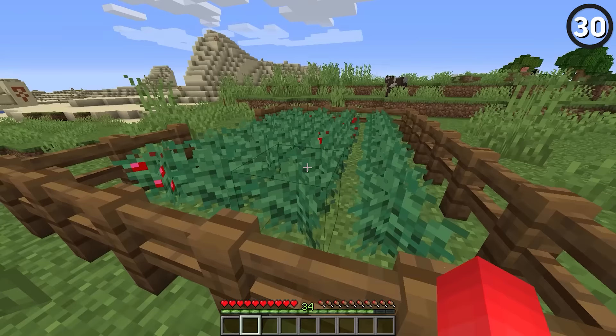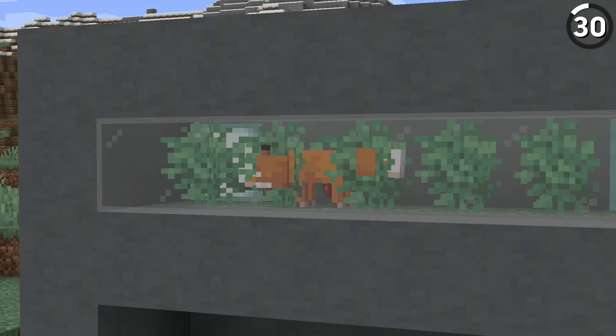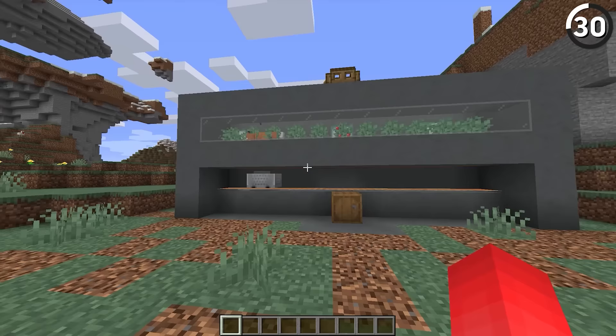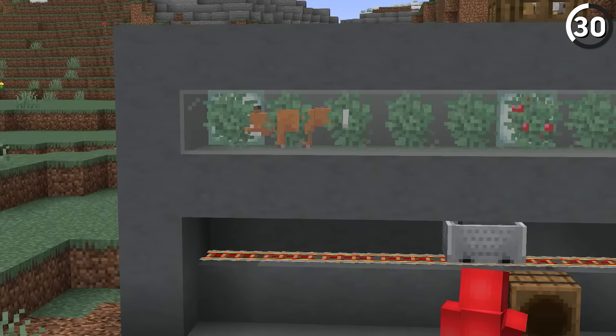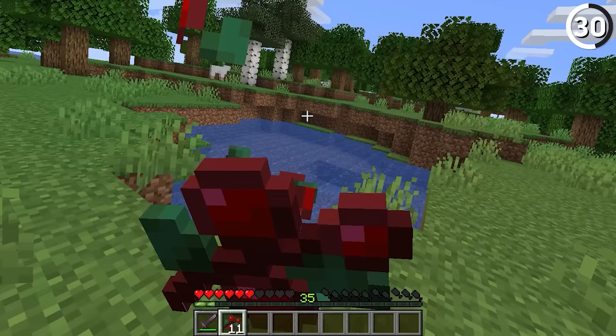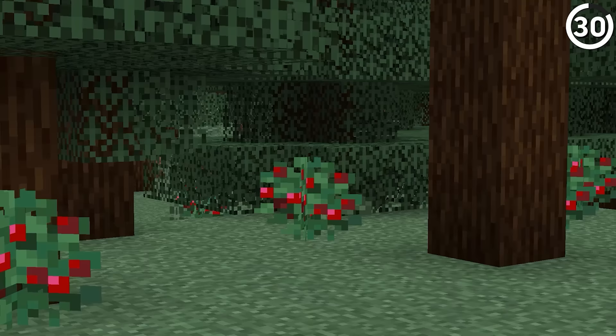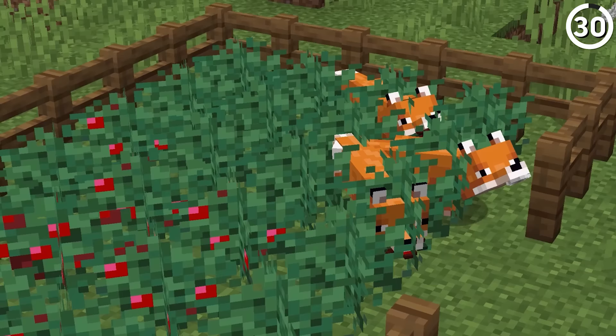Anyone who's ever put together a sweet berry bush farm knows that you gotta keep the foxes away from it. But if we put it in a system like this, we can actually use that mechanic to our benefit. As soon as that sweet berry bush is ready to harvest, that hungry fox will scout it out and get it ready back down into your hopper minecart. It just makes me wish that sweet berries were an actual better food source, because when they're just this easy to put together, there's no reason I wouldn't want to put one of these in my world.